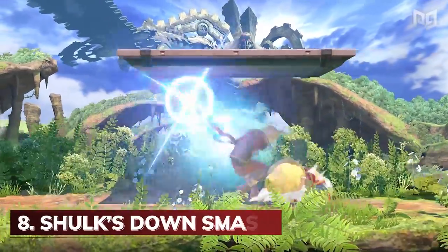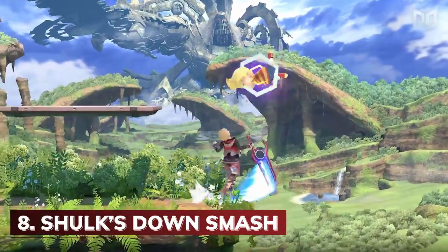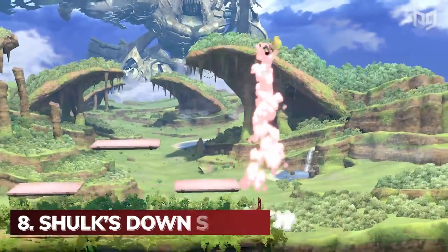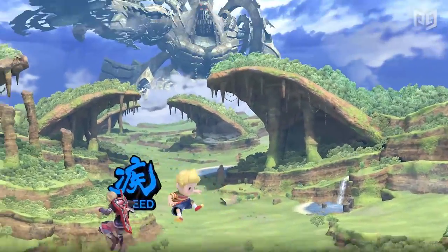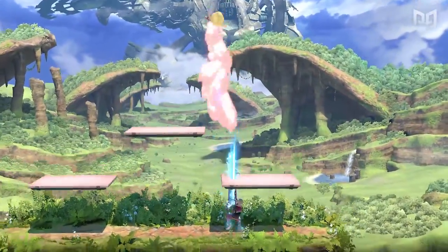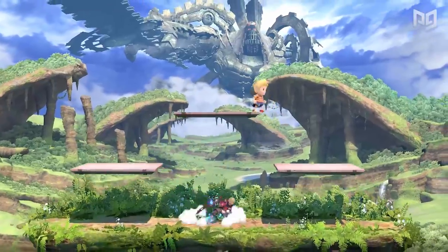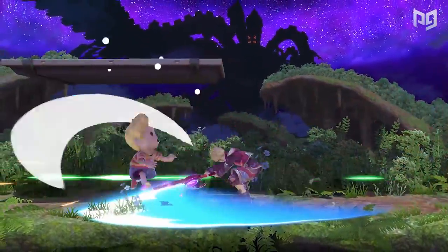We're really not feeling Shulk's Down Smash. While Shulk is considered one of the characters in Ultimate with the most untapped potential, he does have one move that is pretty dull compared to the rest of his kit. His Down Smash starts up on frame 18, but the entire move is 82 frames — you're just asking to get hit if it doesn't connect. Not only do the frames hold him down, the physical hitbox is not quite aligned with the animation of the move itself.